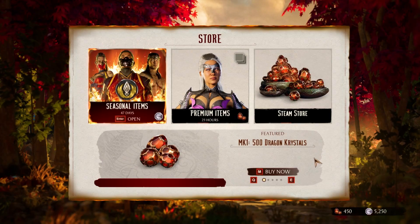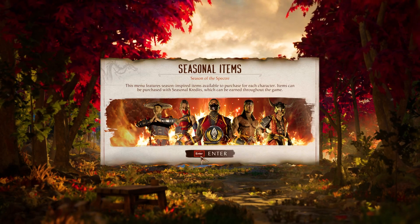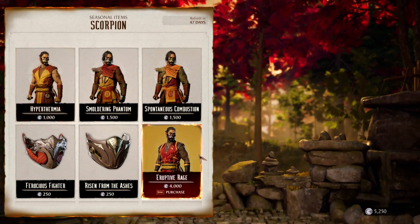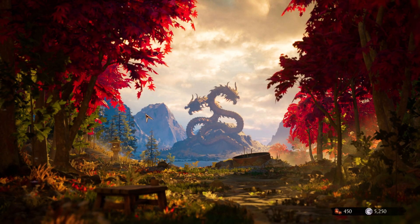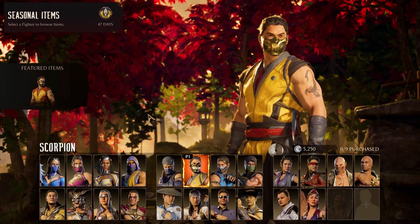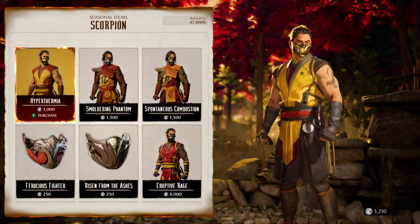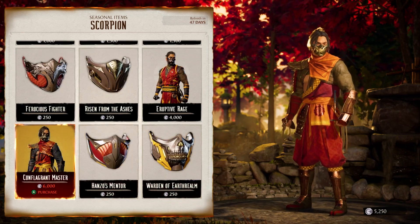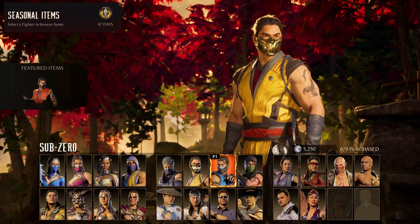Now let's move into the shop, which I'm going to be honest, it took me a few hours to notice it was even there, which is why I want to talk about it in this video. When you go to the shop from the main menu, you'll see a few different options, the first being seasonal items. You earn seasonal credits by playing the game and you can spend them here. It's going to take you to a character select screen, and you'll see here each character has anywhere from four to nine unique seasonal inspired items to purchase — skins and gear — with some costing as low as 250 credits, all the way up to quite a few thousand for certain skins. But it is nice that whatever character you love to play, you can focus on their items only.